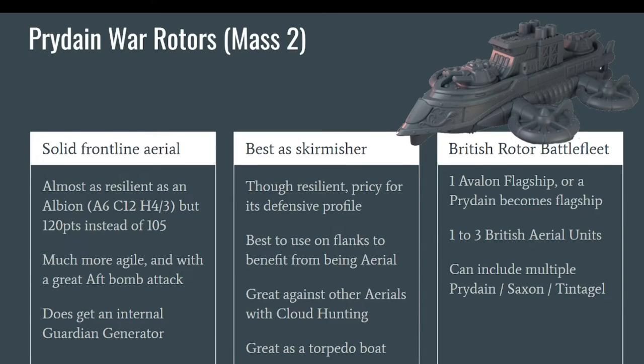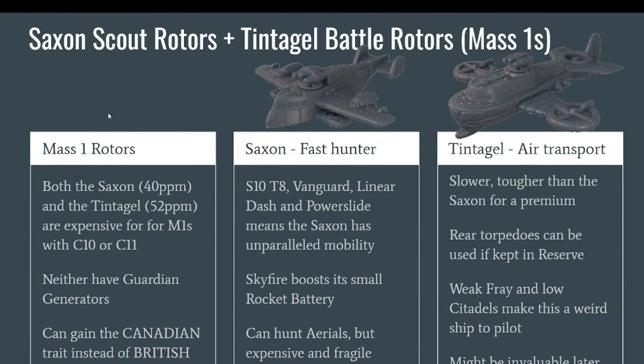You can use the Pride End as a flagship in a British Rotor battle fleet, and you can also combine it with an Avalon flagship once that is released. One way to run a British Rotor battle fleet is to have a Pride End as flagship and add one to three British aerial units — some Saxons, some Tintagels, or even other Pride Ends. It is very thematic and I would highly recommend trying it at least once.